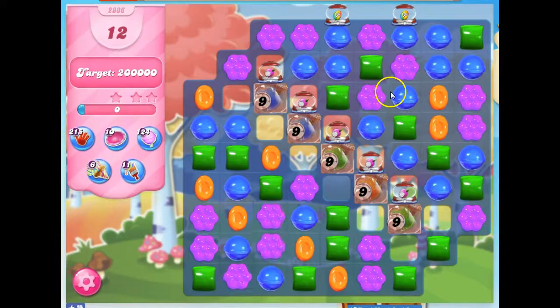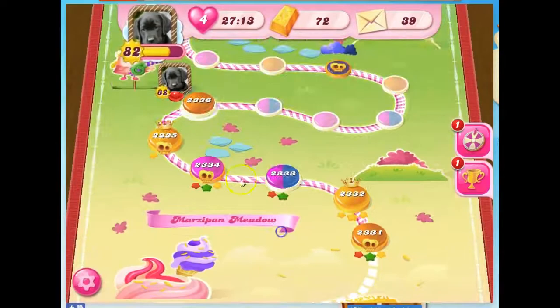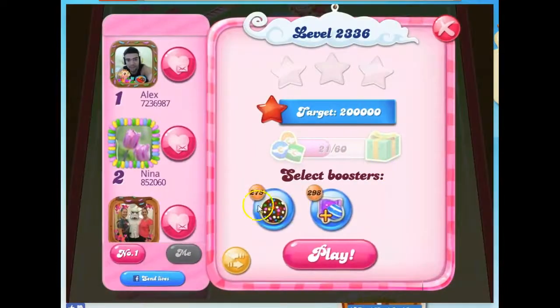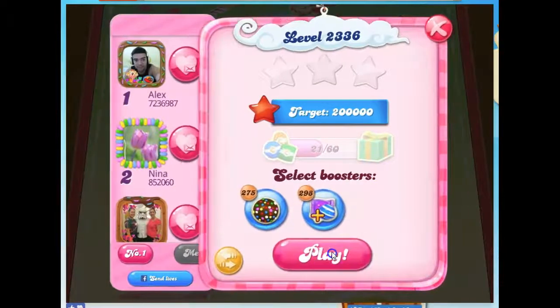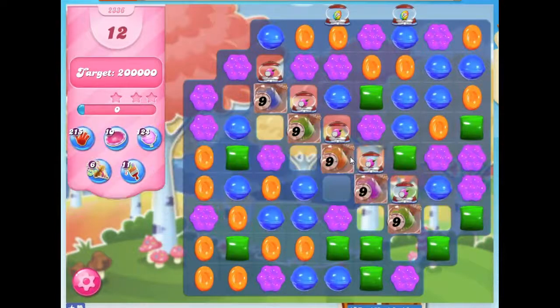I'd like to start with something good, and I don't have it. But I only have 4 colors on the board, so the chances of me getting a good board can be pretty high if I exit before I take a turn, because I don't lose any lives that way, or if I did bring in boosters, I wouldn't lose any boosters — and re-enter until I get a good board.